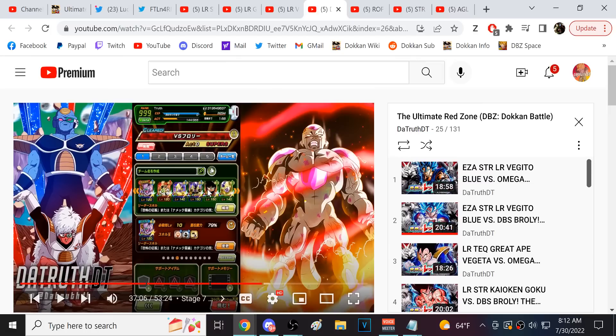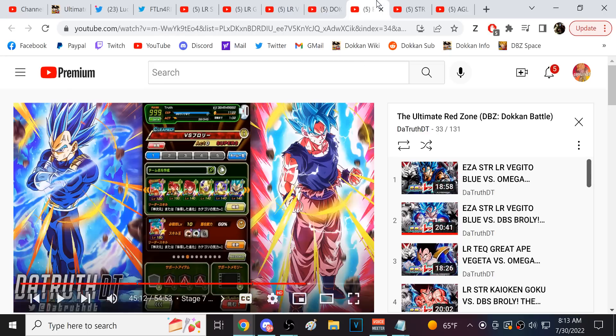With the Ginyu Force team — LR Golden Frieza and EZA TEQ LR Ginyu Force don't exist yet on global, but you can still win using items. Burter and Jeice can help, and PHY LR Ginyu is good enough to make it. The thing that makes the Ginyu team so easy to beat a lot of these stages is Ginyu's heal combined with his scouter — that's just a powerful combo.